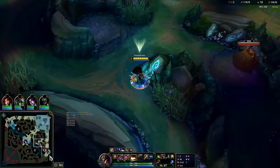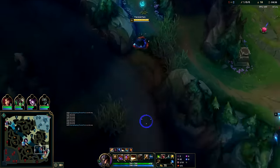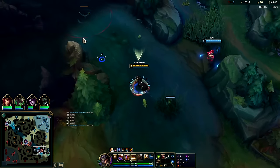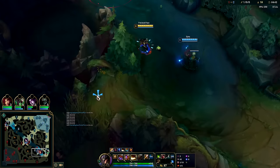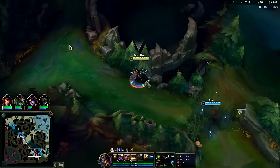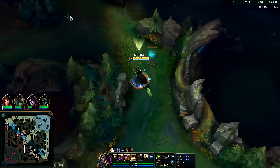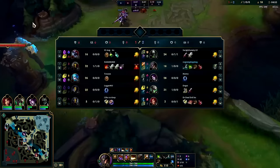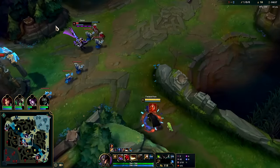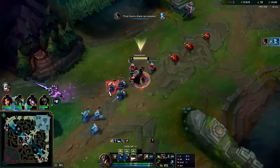We'll run bot side to gank — we've spent gold, we're pretty strong for this. I have red buff still. They're already gone, I can't get there in time. I might be able to kill Gwen though — my Hail of Blades can run her down. She doesn't have boots. Auto in the Q — not bad.